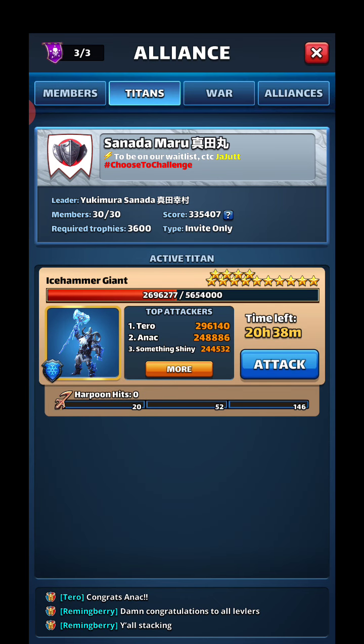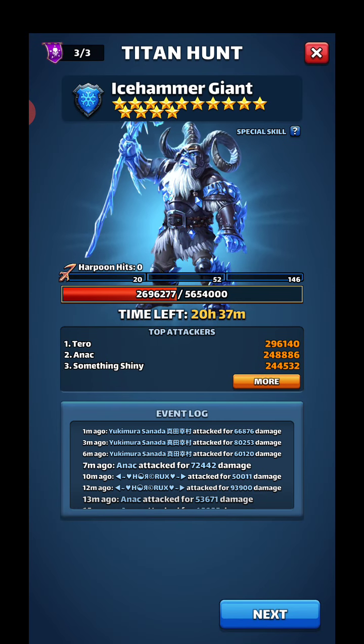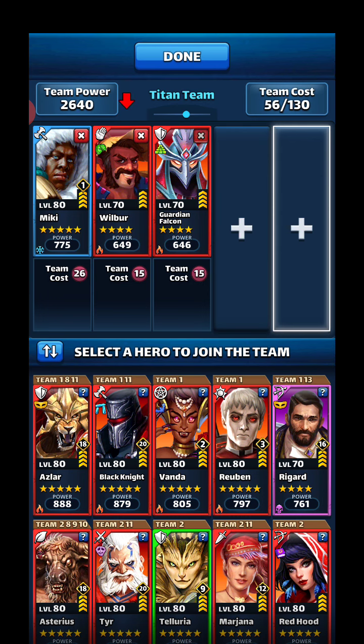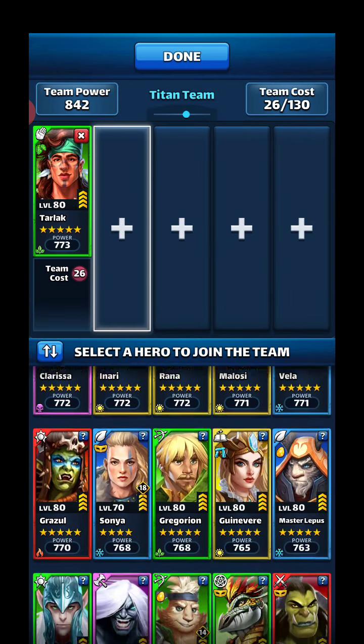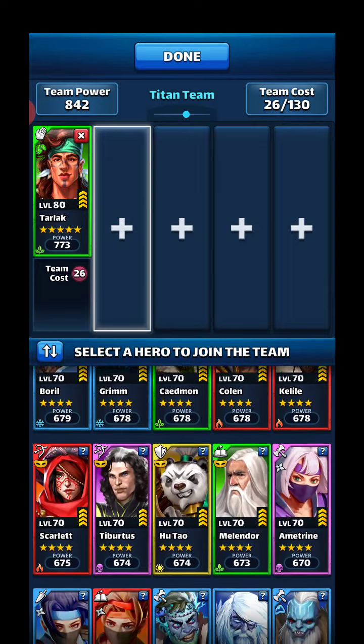Man, that's crazy — an hour ago this thing spawned and it's already halfway dead. Let's see if I can try to get B loot with my three hits here. I think no matter which 14-star it is, as long as you get over 190,000 you're in B loot, so that's what we're going for. It's a blue Titan, so that means we need our greens.